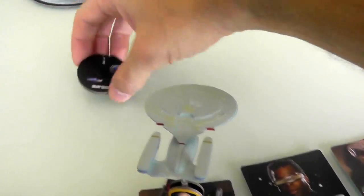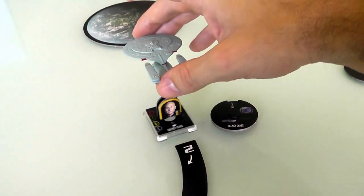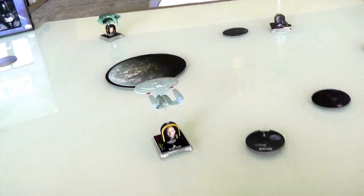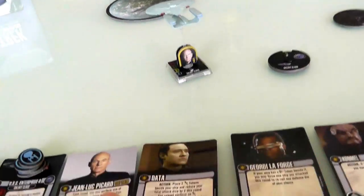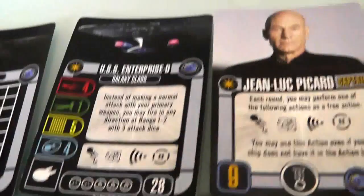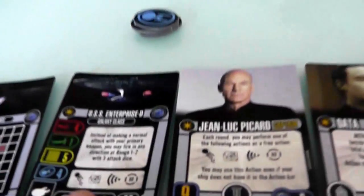Now I reveal mine. Everybody's expecting me to come straight on, but nope — I'm zigging. I bank in this direction, putting me up near the planet. Now I get to do an action too. I can't take evasive maneuvers or target lock because everyone's too far away — that ruler represents the maximum range and nobody can reach. So I'm not going to do those.